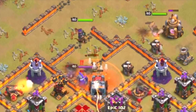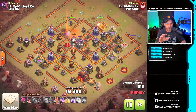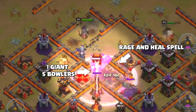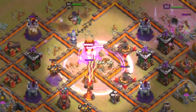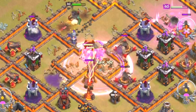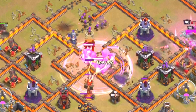The freeze allows the wall wrecker to keep traveling while the queen takes out clan castle troops. Then the enemy queen is fired upon by our queen and falls. The wall wrecker gets to the core of the base, and you see bowlers and a giant emerge. A heal spell and rage spell are placed to try to get rid of buildings in the core and get the most use out of those five bowlers from the wall wrecker. You'll also get some damage on a few X-Bows and the inferno tower.